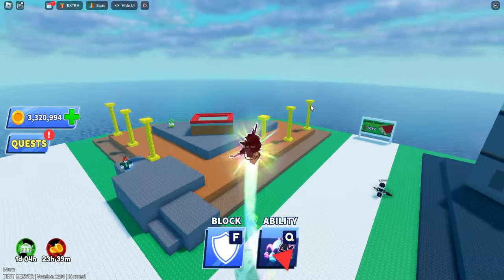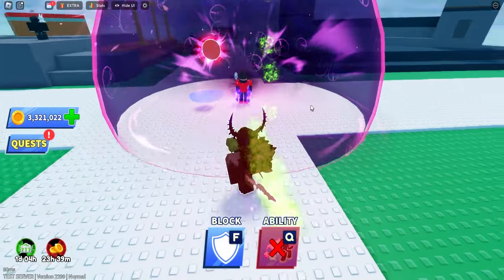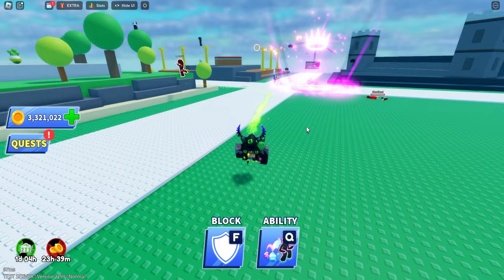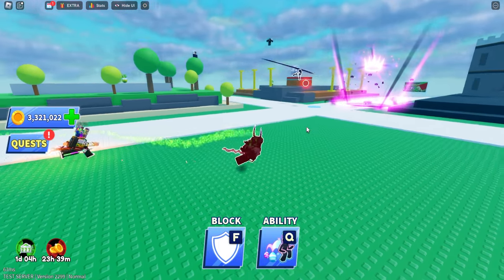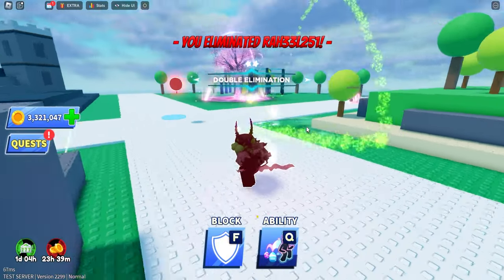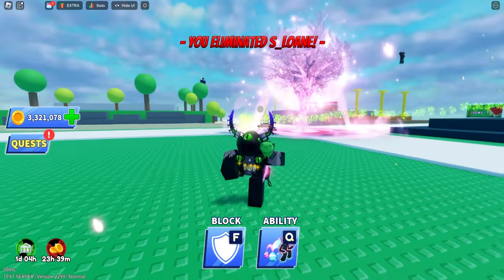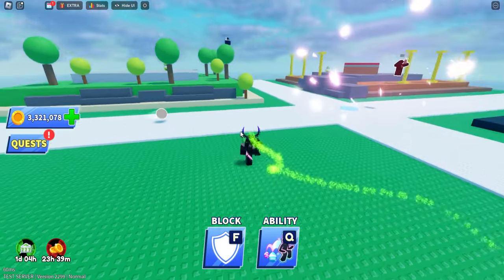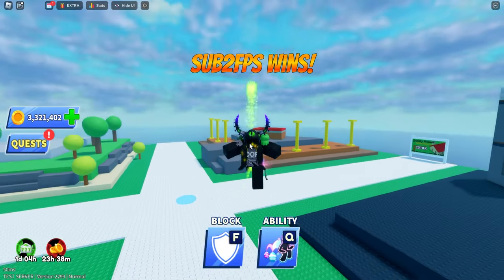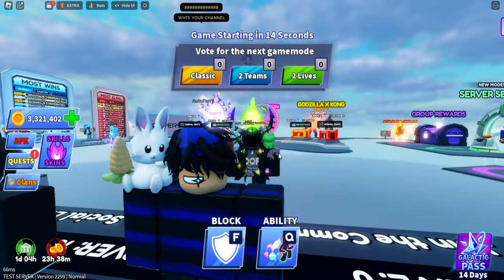We're gonna try using the new ability. This new ability is so OP. Why does everyone like using the other ability? The new ability is so OP — see that? I'm scared of this ability. You guys can't win against it. You can try deflecting it but it's just too OP.